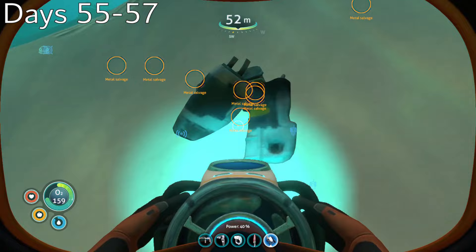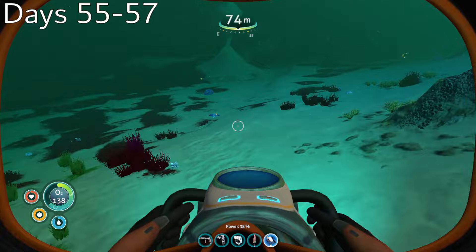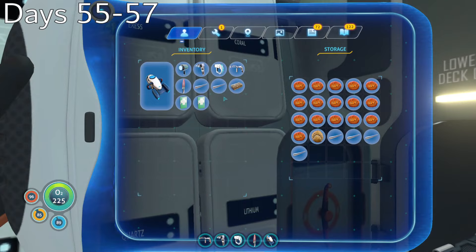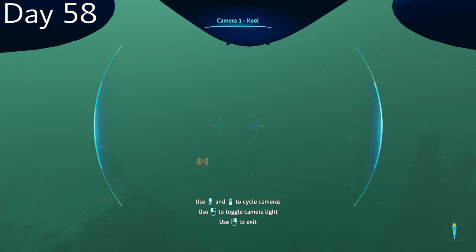I put my plan into action on day 55. Utilizing my knowledge of stalkers and their attraction to shiny metallic objects, I began collecting metal salvage off the seafloor and made my way into a creepvine forest. I located a pack of stalkers and began scattering the scrap metal around them. As the stalkers picked up the pieces of metal to use in their nests, it would sometimes cause their teeth to become dislodged and fall to the seafloor, giving me the perfect substrate for making enameled glass. I spent three days getting enough stalker teeth to make just a few observatories, then took back the metal salvage and put it towards my titanium supply.